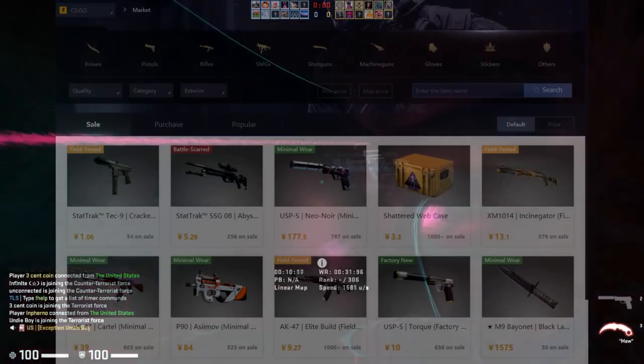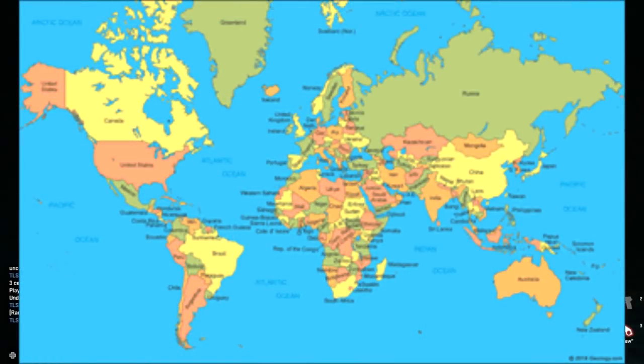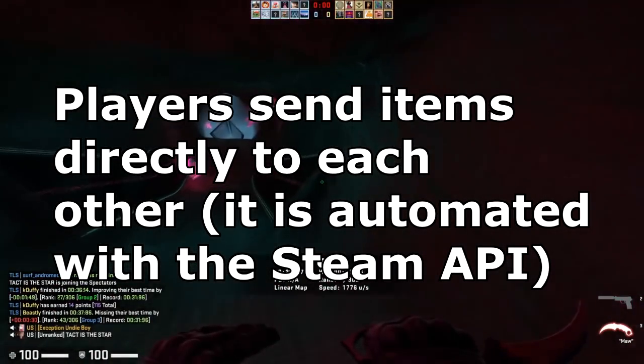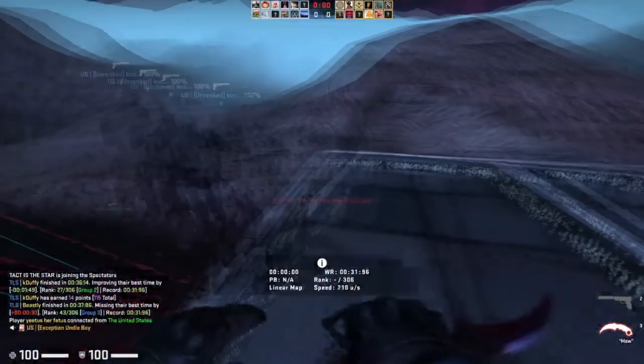The way that Buff works is it's for Chinese consumers usually, but in recent times a lot of people from other areas of the world have started using Buff because it has very good prices. It has a good API and it works as a player-to-player marketplace — you don't have to buy from a bot. There's also an interesting bargain feature you can use on Buff, so overall it's a pretty cool site.